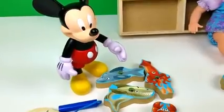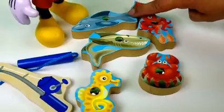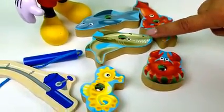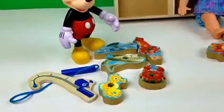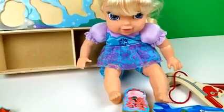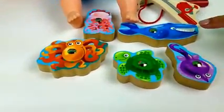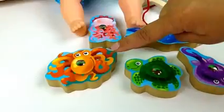Okay, let's see the animals that you got Mickey. We got a dolphin, a squid, a shark, a seahorse, and a crab. Good job Mickey. Now Baby Elsa. She got a jellyfish, a blue whale, a manta ray, a turtle, and an octopus.